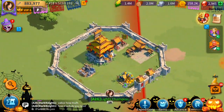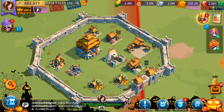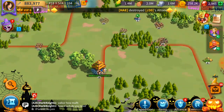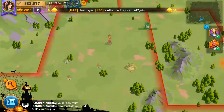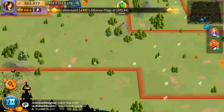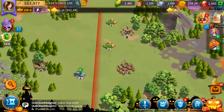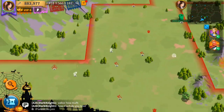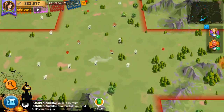Even at level 16, getting only about 100,000 stone, gold, wood, or food every 10 hours is just not enough. The best way to get resources in this game is to not waste time upgrading those resource buildings — just gather resources on the map. I've already got two units gathering for stone right now, and you constantly need to gather more stone the higher age you go.